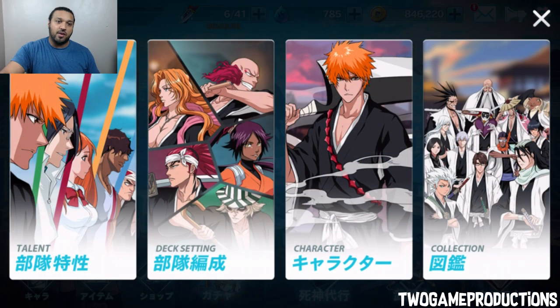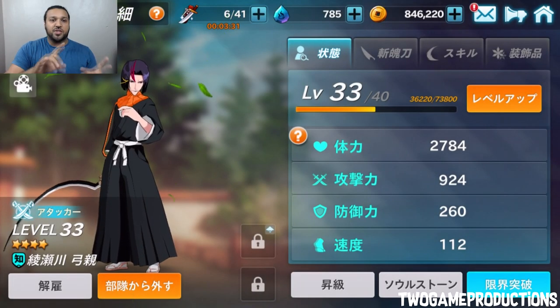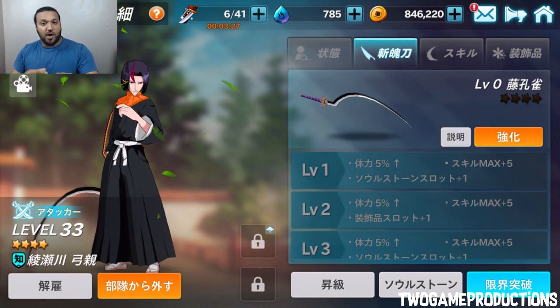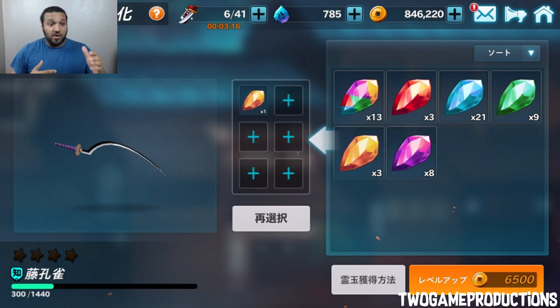Go ahead and click on the character, then we're going to go back to Yuma Chika. Remember, this has got nothing to do with Yuma Chika's actual power attack — this is just about the Zanpakuto. You can see the orange bar just beneath the level cap where it says zero for his weapon. Now we're going to be talking crystals. You need special crystals in order to upgrade and level up his Zanpakuto. How do you get them? Through story mode — farm story mode. Each story mode has different drops.